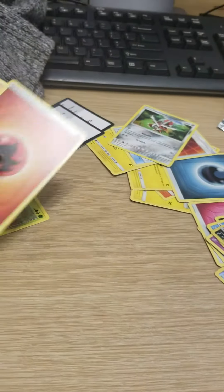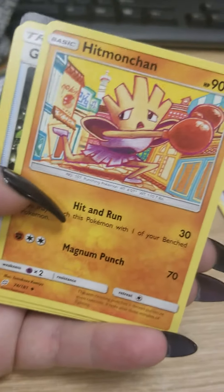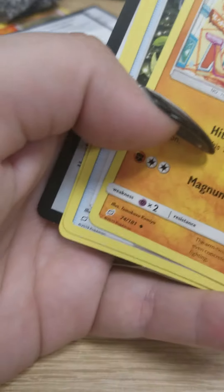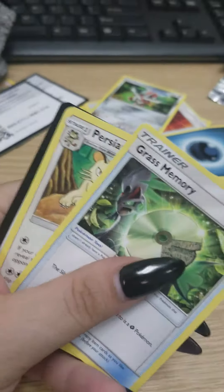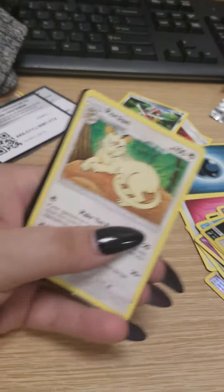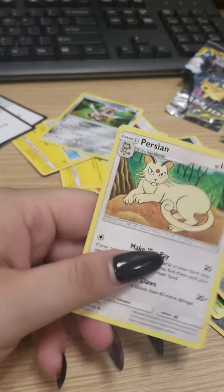Fire Energy — don't need it. Hitmonchan — wow, love this art style. Look how pretty it is. Very illustrative. Here's the illustrator. Not going to keep it, but I do like it. Grass Memory — not my colors, so I'm not going to keep it. This Persian card I already own, but I am going to keep it just for funsies. And this is the last card.